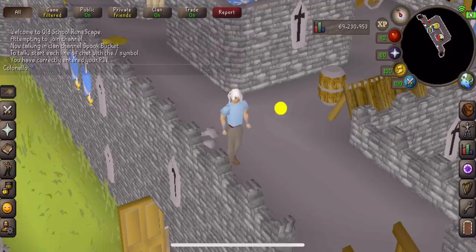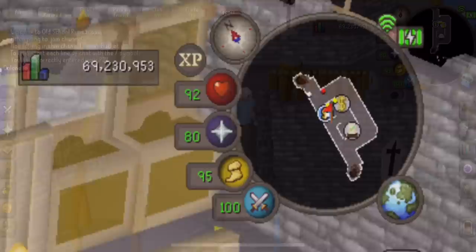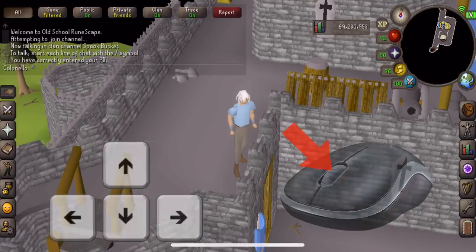On mobile, simply tap wherever you'd like to go. If you can't see where you want to go or plan on traveling a long distance, tap or click using your minimap. To turn the camera, simply take your finger, press it on the screen, and drag. On desktop, you can use the arrow keys or the middle mouse button.